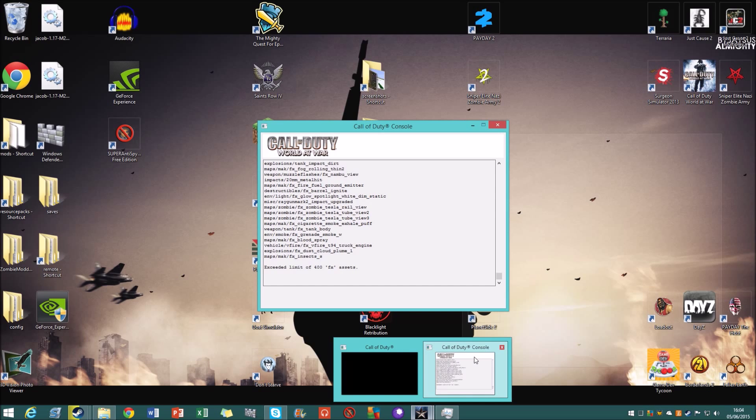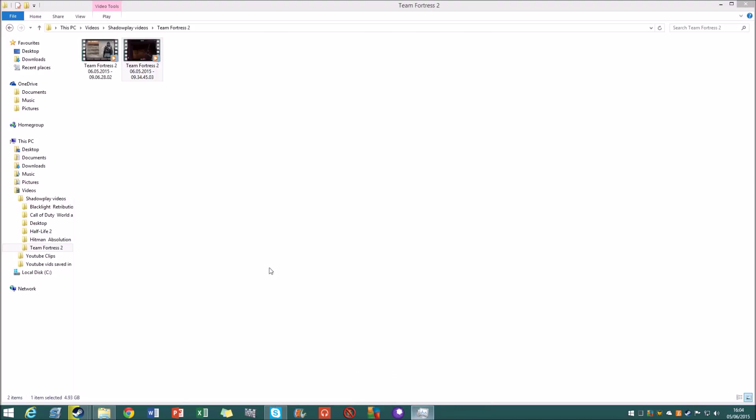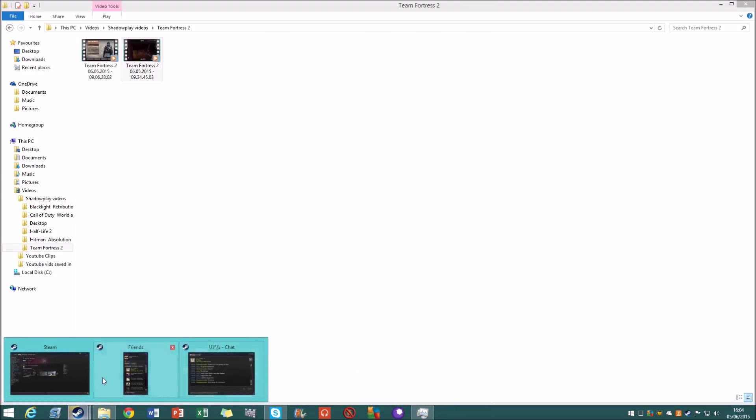After force-closing, they get a Call of Duty console. Both players have it. They speculate it might be a bug with the map. One player had to close World at War entirely and expects it to bug out further.